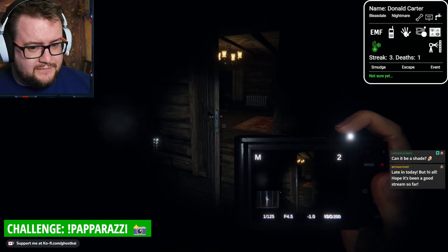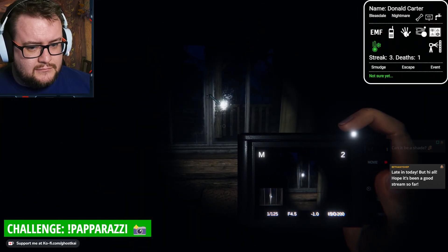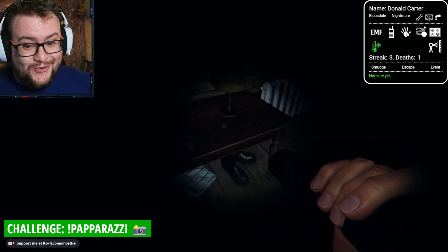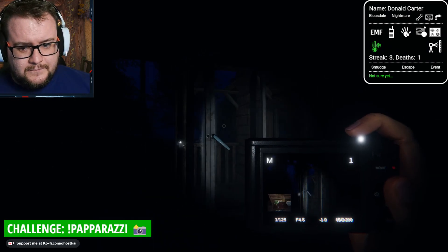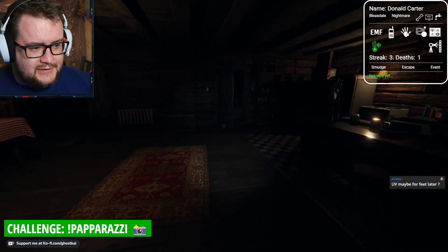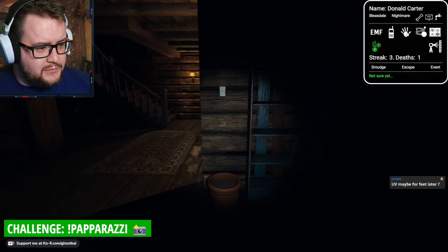Oh, we've got another picture. We've got another picture. Give me a sign. EMF was a good choice. Give me a sign. Yes! UV for some feet later - maybe. Yeah. We'll work out what the ghost is first.